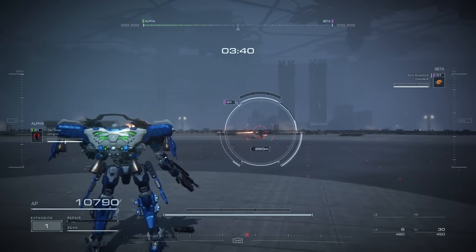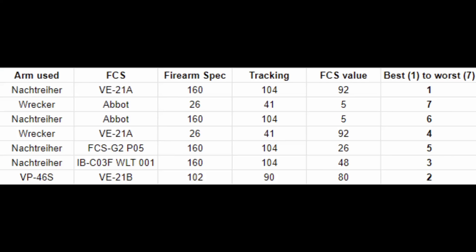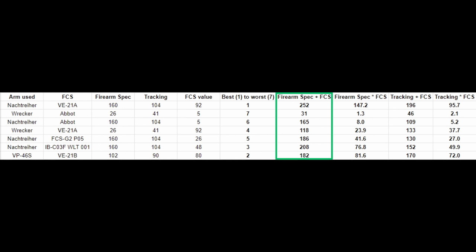So all I ask is to hear me out here. I have 4 columns: firearm specialization plus FCS value, firearm specialization times FCS value, target tracking plus FCS value, and target tracking times FCS value. We're here to check out whether it's firearm specialization that matters or target tracking, and try to figure out which one gives the best indicator of overall tracking.